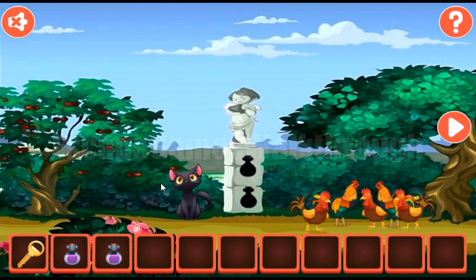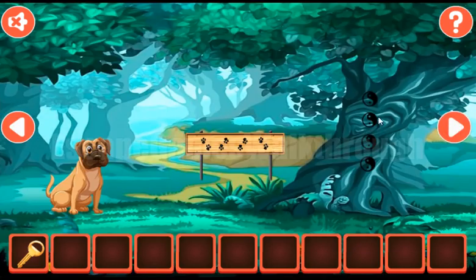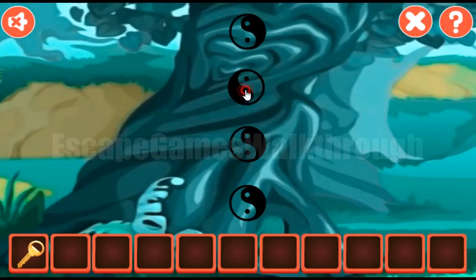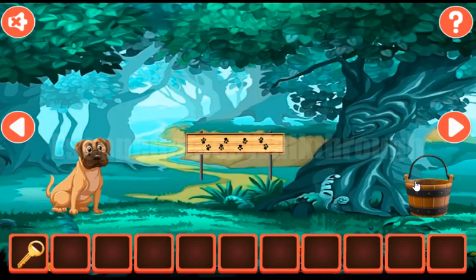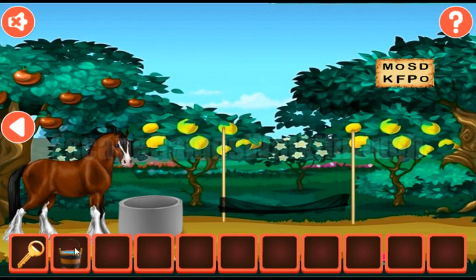We've got two potions — insert them here. We get a hint of Indian signs pointing up, right, down, left. Up, right, down and left. We've got the bucket of water to fill it, then feed the horse to solve one more puzzle. And this puzzle is already solved.